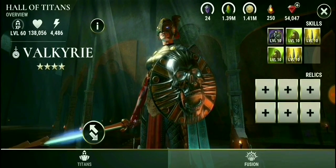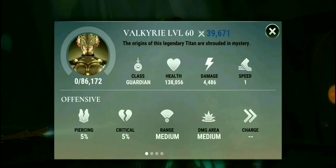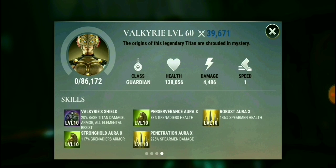She is one awesome Titan. Let's take a look at those skills — we have some new skills here. She has Valkyrie Shield: 20% base Titan damage armor and all elemental resists. That's a bonus perseverance for Grenadiers, Grenadiers health, robust aura, Spearman health, stronghold aura, Grenadiers armor and penetration aura, Spearman damage. I will have to say this — Valkyrie is for defense; put her on your garrison.